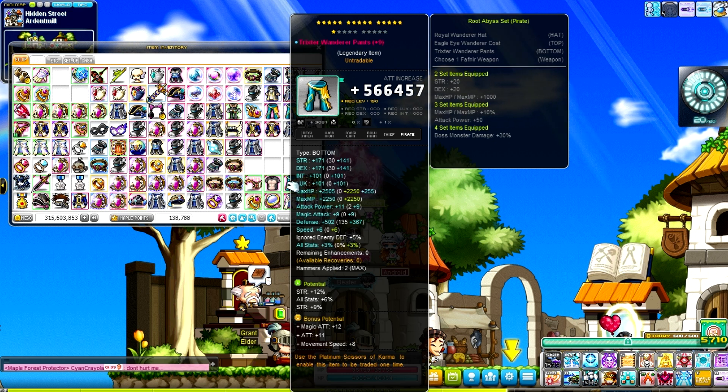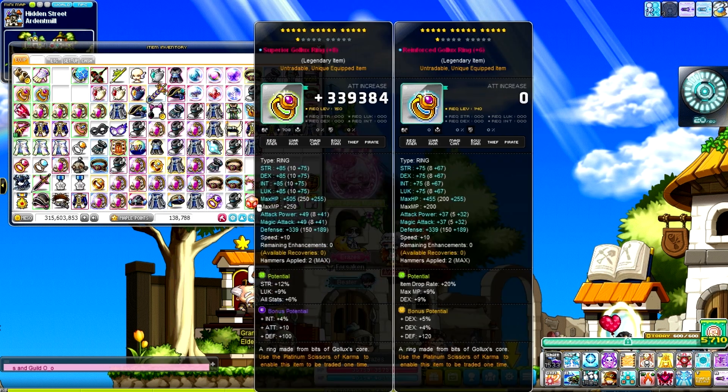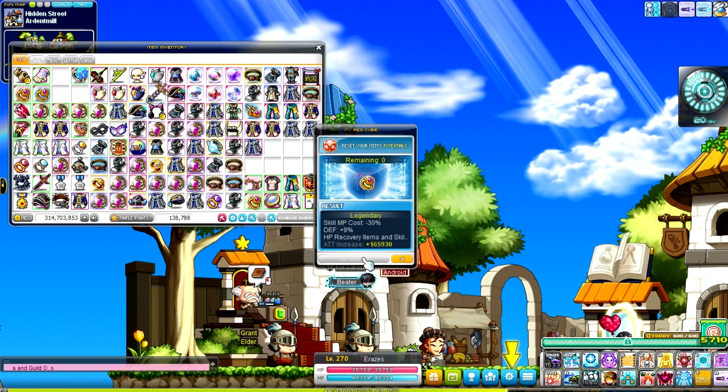What I'd like to do now is aim for 8k legion, make the Corsair, get the Corsair to 250 or 255, and then see where I go after that. If I get to 255 and find that's enough, I'll stop there, or I'll keep going just to do farming.